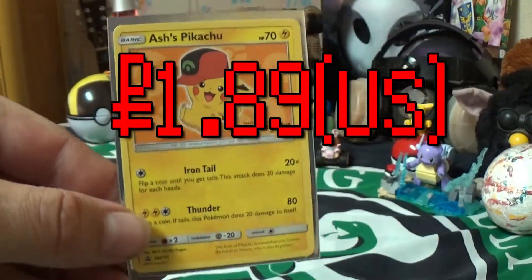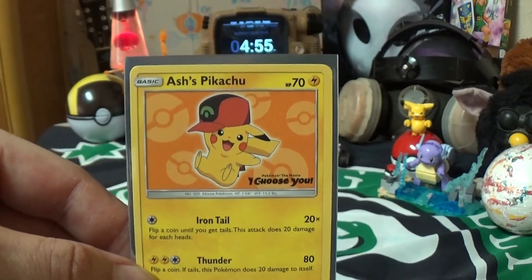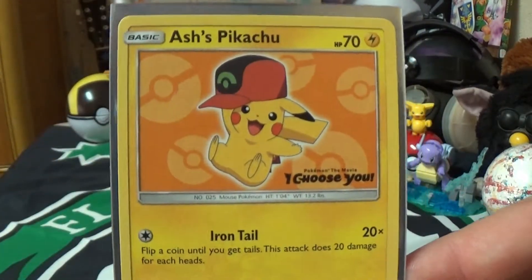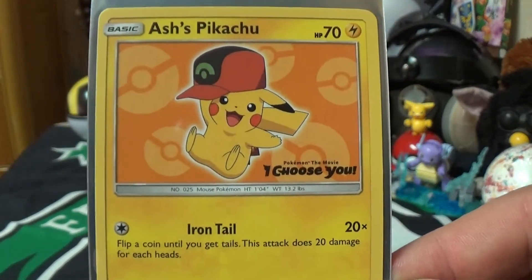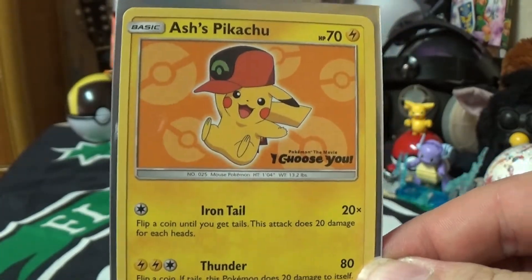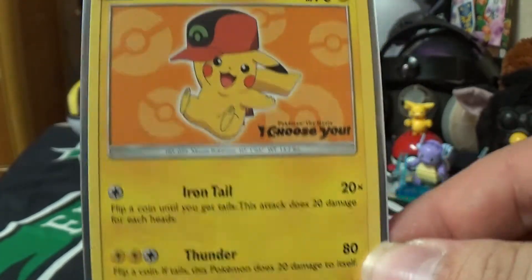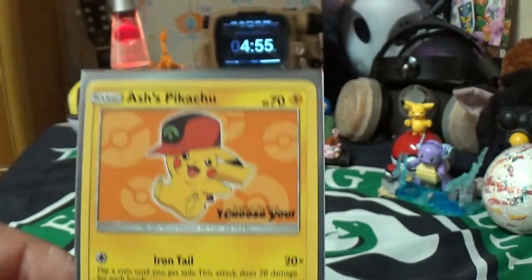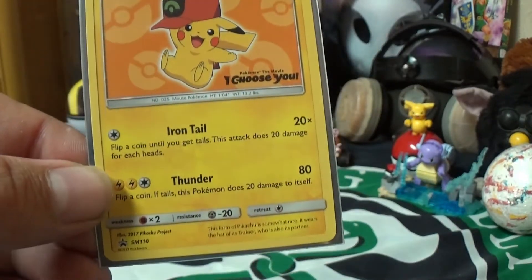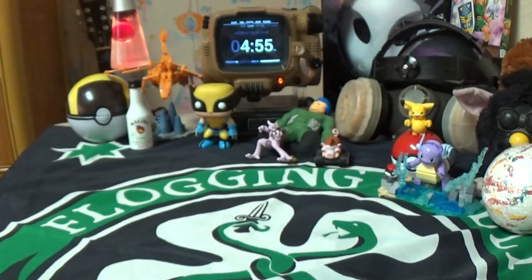Next we have Ash's Pikachu — I think this is one of the only ones worth any money that's not holographic. It's a promo for the Pokemon movie 'I Choose You,' the one where Pikachu decides to speak. I like Pikachu cards as well as Mewtwo cards. This one's not too great — it's just a promo — but it is what it is.